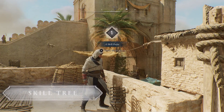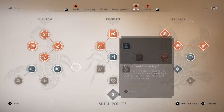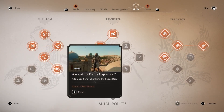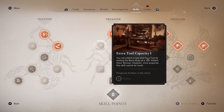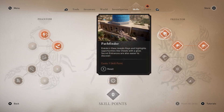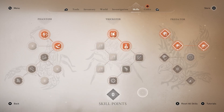Speaking of skill trees, as you climb the ranks of the Hidden Ones completing main missions and contracts, you will learn new skills to help you become a Master Assassin. Those looking to focus on stealth gameplay should look to unlock the following skills first: Extra Tool Capacity to unlock all tools early in your journey, Chain Assassination to eliminate two enemies swiftly, and Pathfinder to have your Eagle highlight more opportunities like faction ingredients, chests or secret entrances. If you are not satisfied with the choices you've made, use the Reset All Skills option to try a different approach.